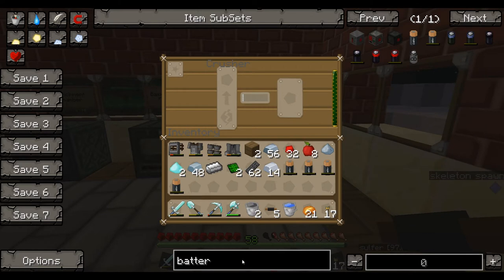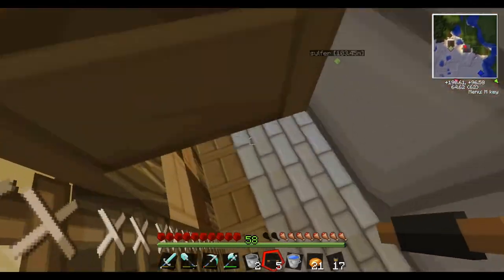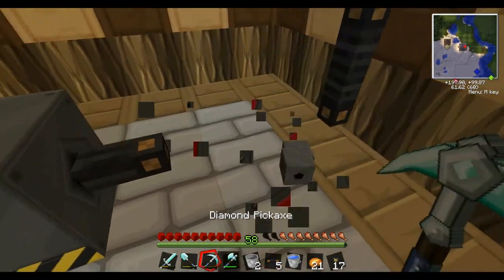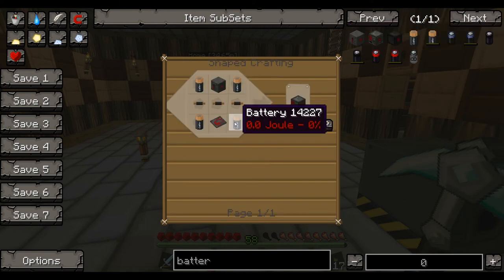What we will be doing is replacing this battery box. For an advanced battery box, we're going to go downstairs and take the old one — we're actually going to stop this. Take the old one. We need our four batteries, and we need insulated copper and an advanced circuit.